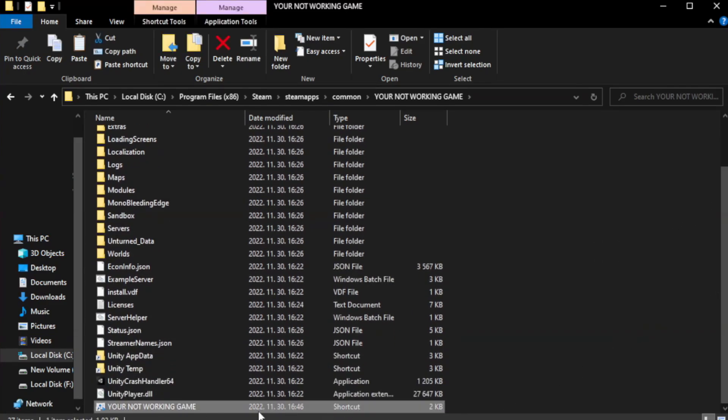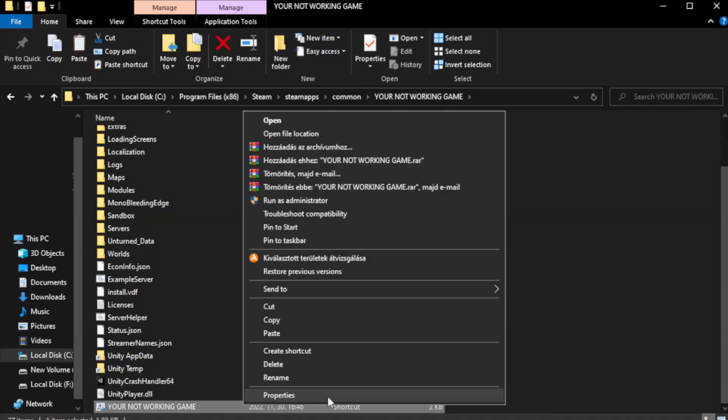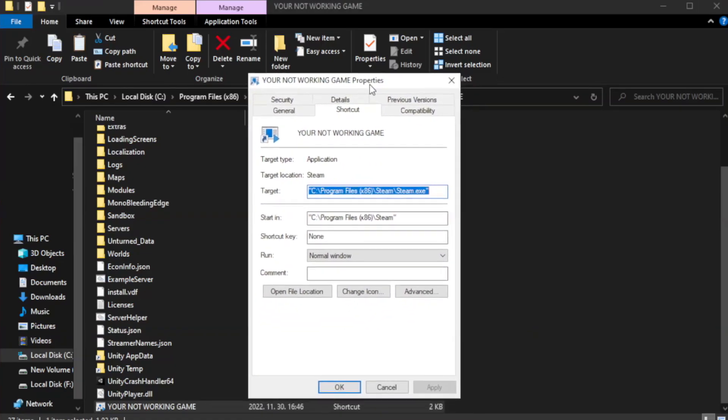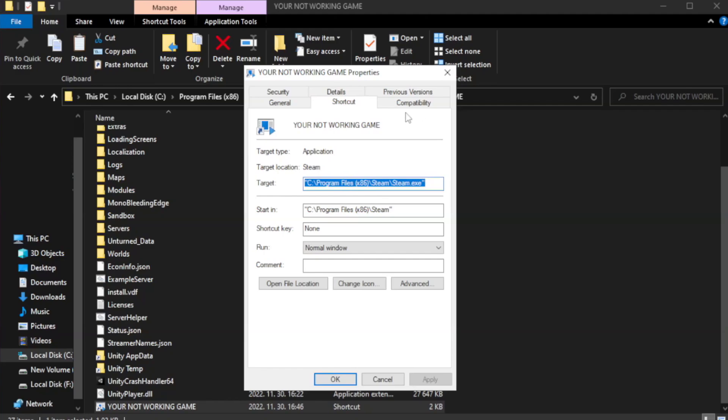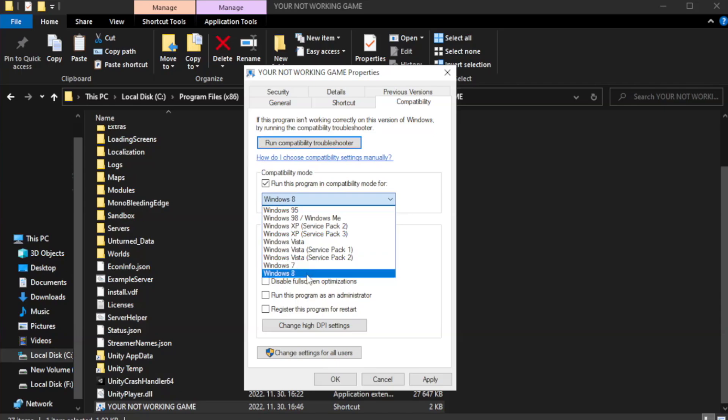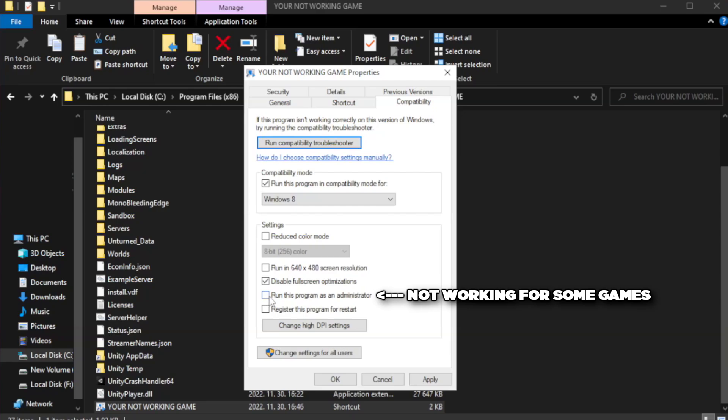Right-click your not working game application and click Properties. Click the Compatibility tab. Check Run this program in Compatibility mode and try Windows 7 and Windows 8. Check Disable Full Screen Optimization and check Run this program as an administrator. Click Apply and OK.